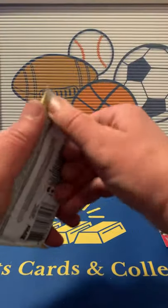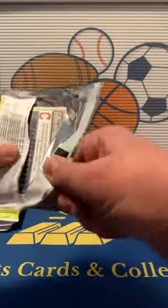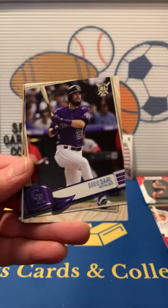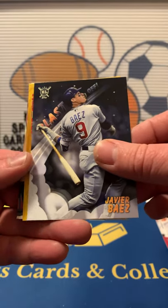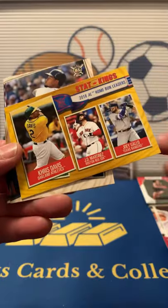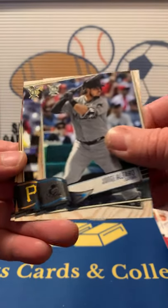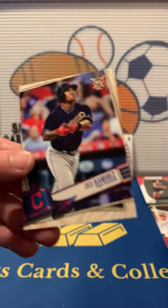2019 Big League. We got Touki Toussaint, Walker Buehler, David Dahl, Jesus Aguilar, Javier Baez Blastoff. We got a gold Stat Kings — Chris Davis, JD Martinez, Joey Gallo, Jeimer Candelario, Jorge Alfaro, Francisco Cervelli, and Jose Ramirez. Nothing big out of there.